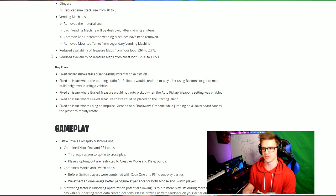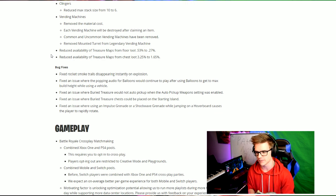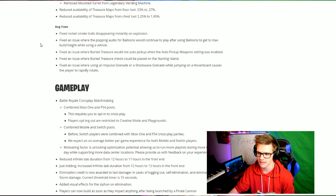The treasure maps have also been reduced by about half. Instead of being 0.45 or 0.5%, it's going to be 0.27%, so there's half the maps you're going to find on the floor and about half the maps you're going to find in chests.